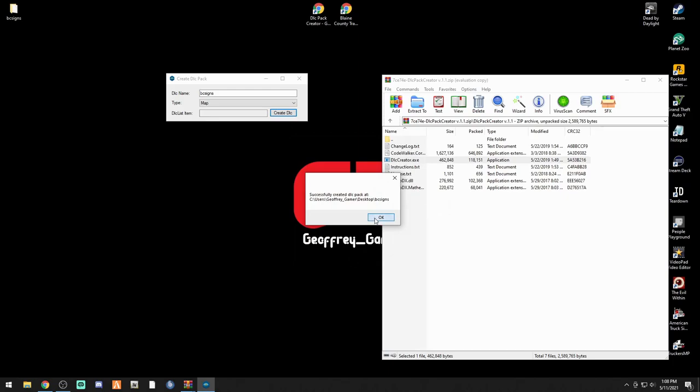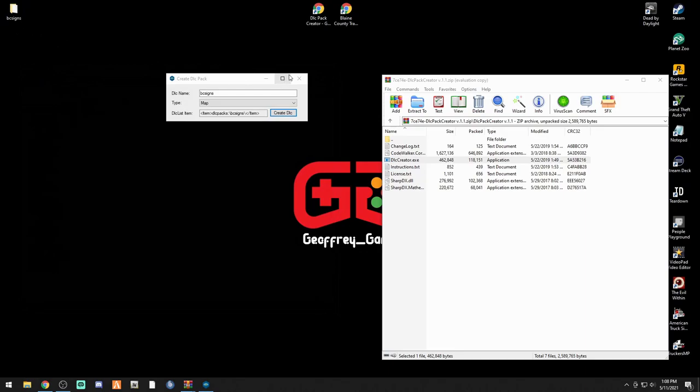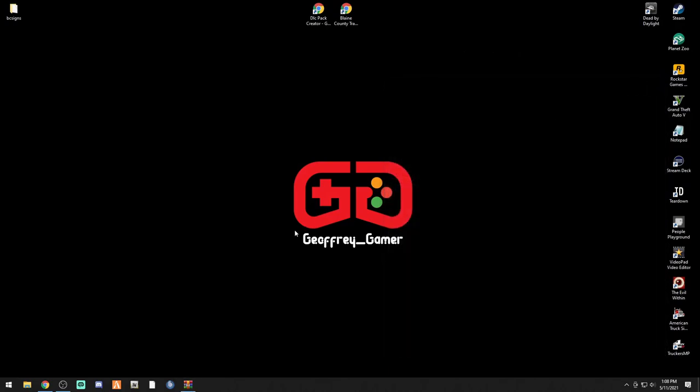It will tell you it successfully created it - boom, it's right here on the desktop. Double click it and there should be an RPF in there - there it is, so we're good. We can exit out of the DLC Pack Creator. Now here's something important: it's kind of tricky to remove these files, so I highly suggest you back up your game file before proceeding.